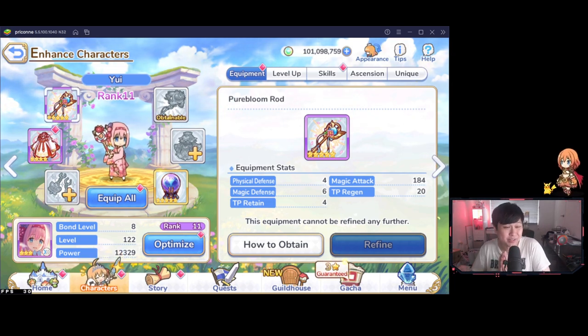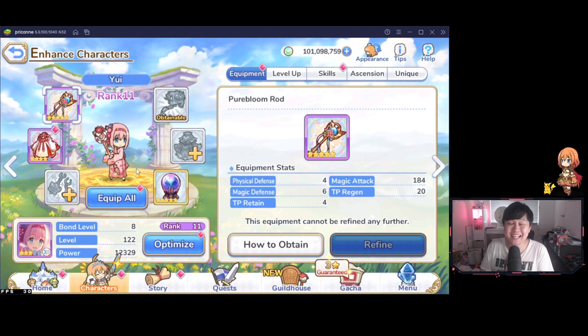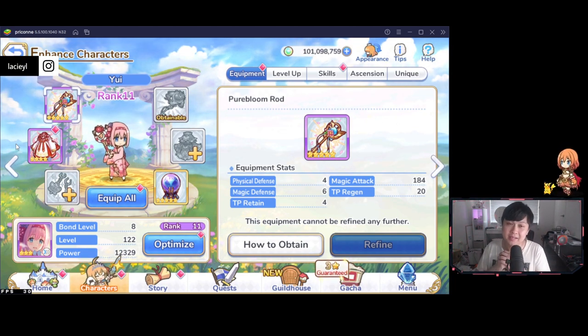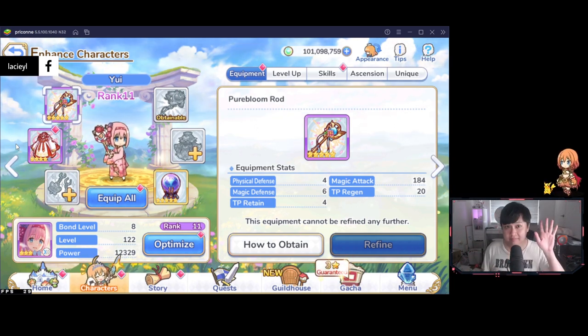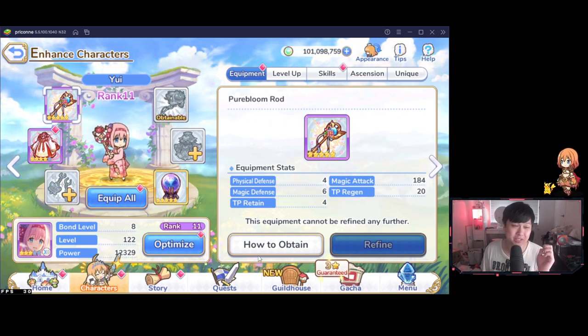Never did I ever in my entire Princess Connect esports career think I'd be using this on attack — and PvP attack no less. It's honestly pretty freaking mind-blowing. However, today I am going to introduce to you guys the Church of New Year's Yui. Welcome back to another Princess Connect video. My name is Lace, and today we're going to be talking about how we can possibly use New Year's Yui in Arena.